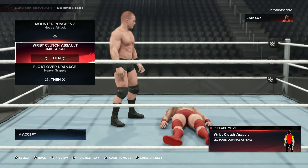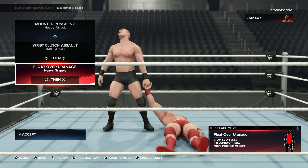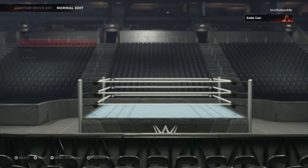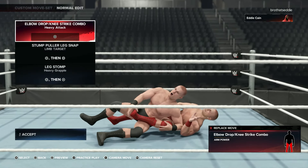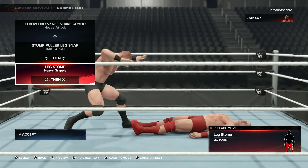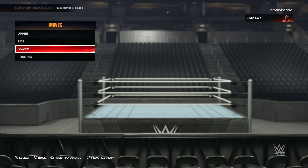Mounted punches, simple. Wrist clutch assault. Float over — the float over of your Nike, so decent, I ain't going to lie to you. Now look, some of these moves are definitely the same from last time, because they don't really have all the moves in every single category. But I definitely got some new ones in there.